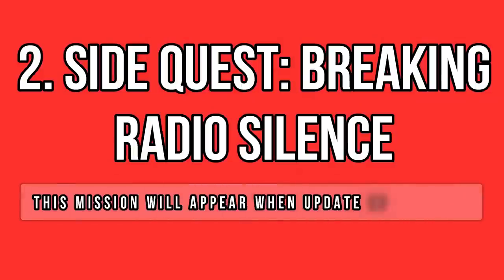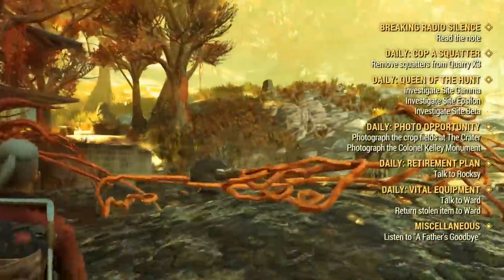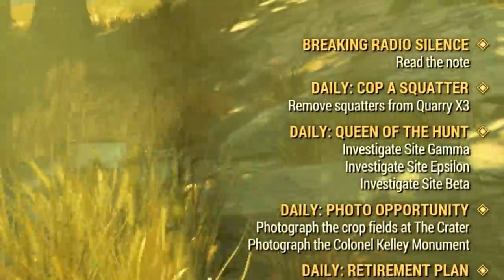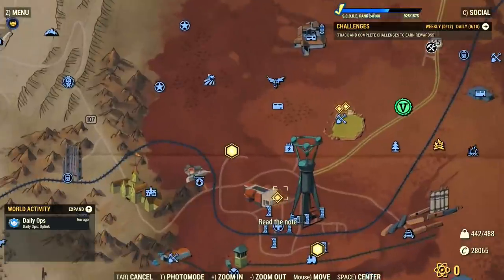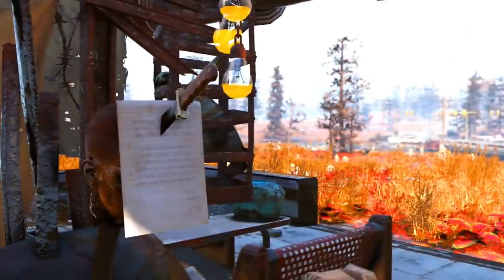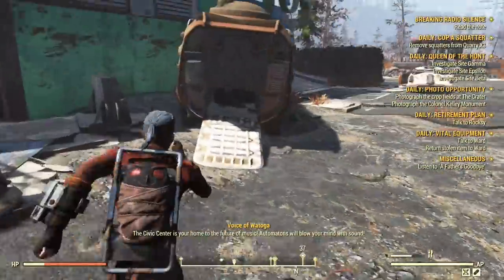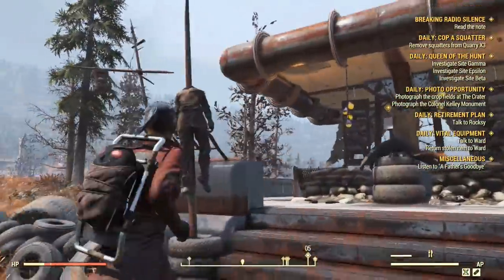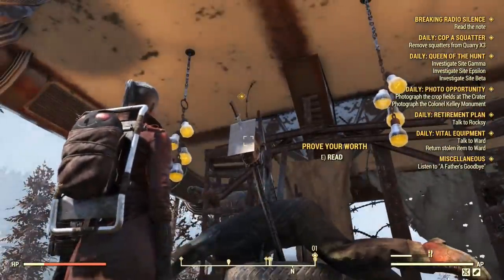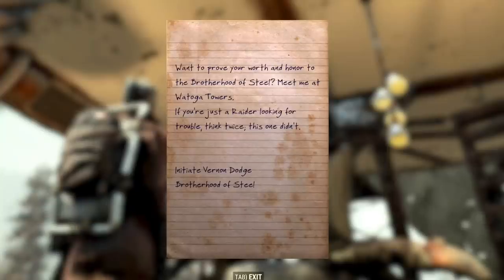Breaking Radio Silence is a very straightforward quest. The first step is to head to Watauga. You need to read a note which is located near the Watauga Civic Center. The note is not inside the building or on top of it — it's right in a nearby station which has been fully reworked for this quest. The Brotherhood has killed a few raiders and pinned their dead bodies to make a statement. Brutal and quite extreme. Anyway, the note is an invitation from the Brotherhood of Steel.